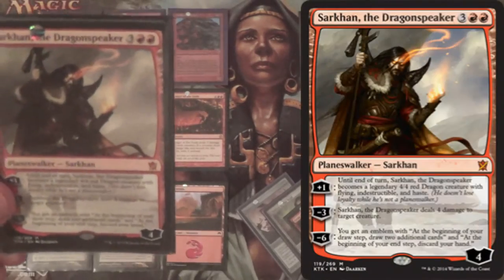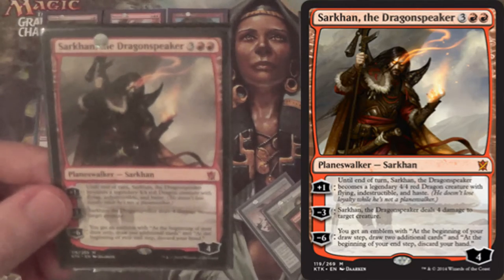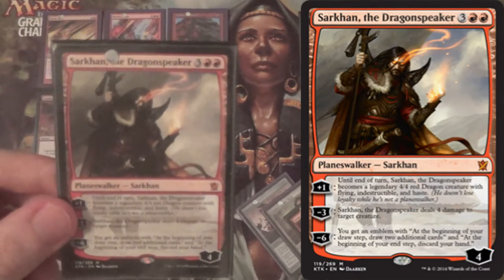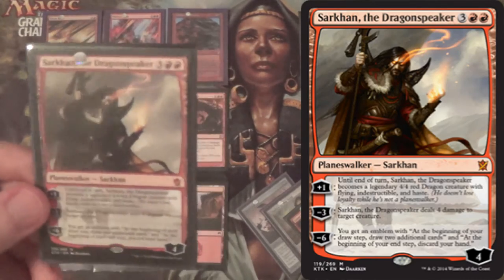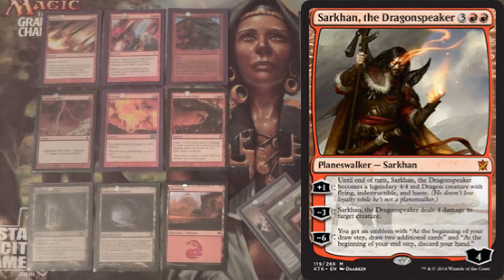Against control matches, we have a one-of Sarkhan the Dragon Speaker. Another reason Cathedral of War is in the deck — Sarkhan used to be in the mainboard and actually won me the Bogles matchup. Just plus: gets Haste, Flying, Indestructible — it's a 4/4 dragon. It's a little harder to remove because your opponent can't kill it at sorcery speed. It has a Flame Slash effect as well. And the emblem is awesome: draw two cards, discard at end of turn, but the potential to draw a land destruction spell every turn is sick against control and Thopter-Sword decks.